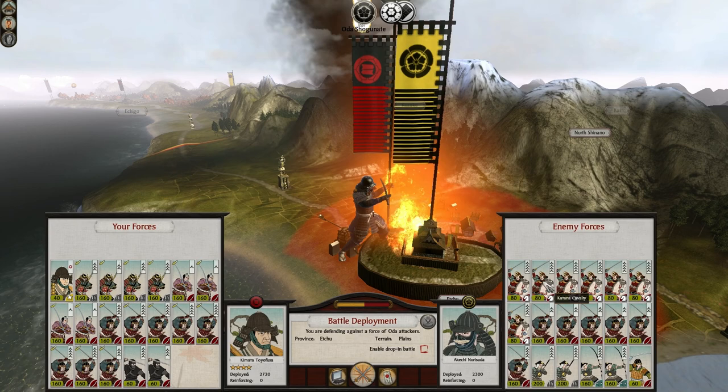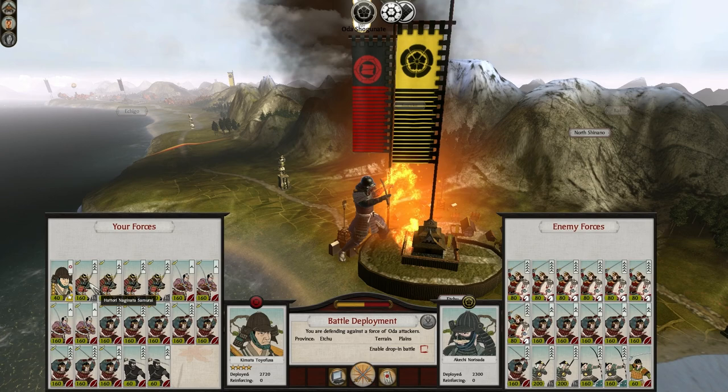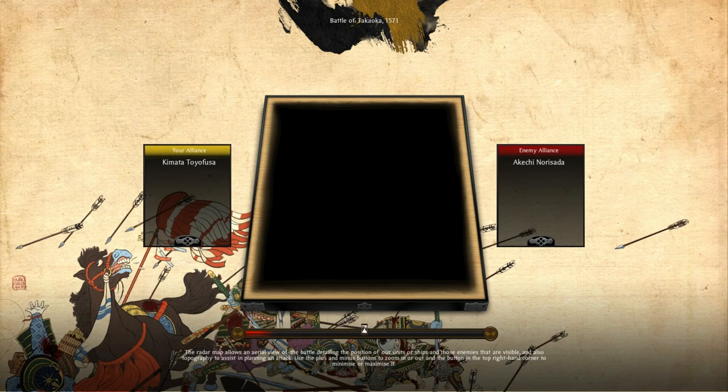They've got a bunch of Katana Cav — seven of them. They've got six Katana Samurai, two Yari-Ashigaru, two Bow-Ashigaru, and of course Samurai Retainers. We of course have our standard army with one general. I think this is going to be a very fun battle — we are defending, so that's good.